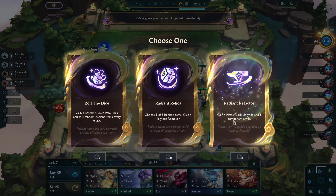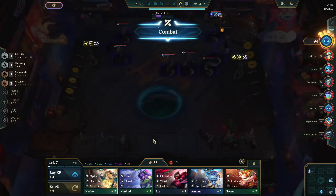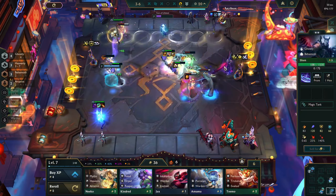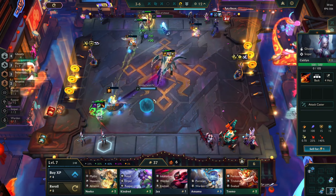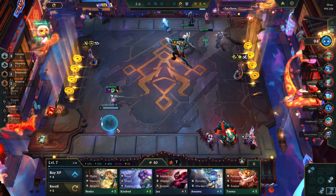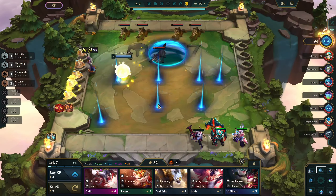You gotta assume whatever items we have on Caitlyn are going to go on Morgana, so we have to think about what's good with the Negatron Cloak. We already have a lot of tank items. The Negatron Cloak with the tier item that gives mana — Morgana probably has a really high mana cost, so having something that funnels her mana is just good early. If you can get Caitlyn to keep casting her line shot, it does a lot of damage.